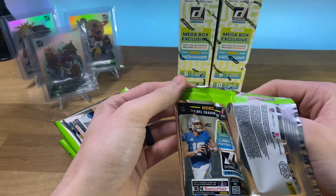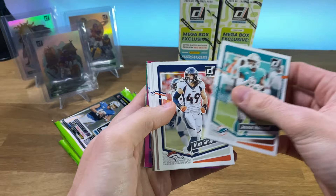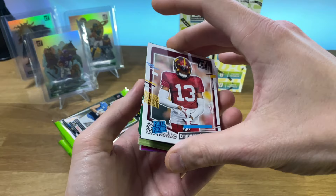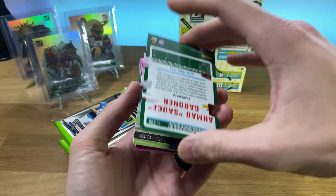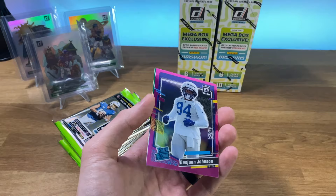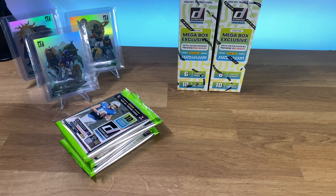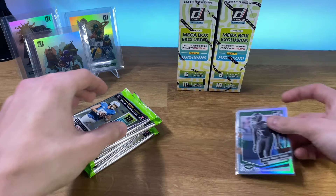First pack of the first mega box — let's see what we can get. Try to get these cards out without dinging them. There's a lot less base in the mega packs, which is nice. Got a Manuel Forbes. Oh, a little Sauce Gardner die cut there — I think it's numbered out of 75. Silver press proof die cut. Retro, a Johnson pink, and a Darren Payne green on the back. Not a bad first pack of the mega box — a numbered card, die cut parallel. We'll take it.